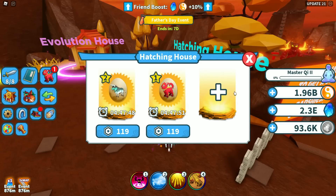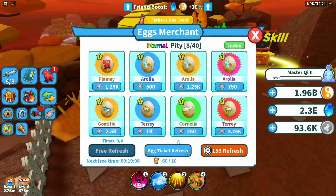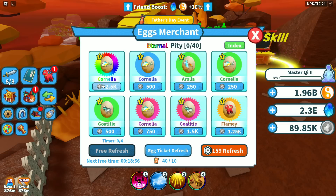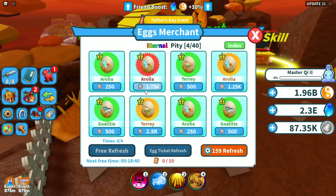I have a couple of re-rolls I can show you and a pet that needs to be claimed. Also the devs apparently listened — you no longer have to come back every six hours; you can now store a full day of refreshes. They've also added the egg ticket refresh: you hit it and it refreshes all of your eggs. This is super nice, especially for free-to-play players. It does cost 10 tickets each time to refresh, so don't spend them all in one spot.